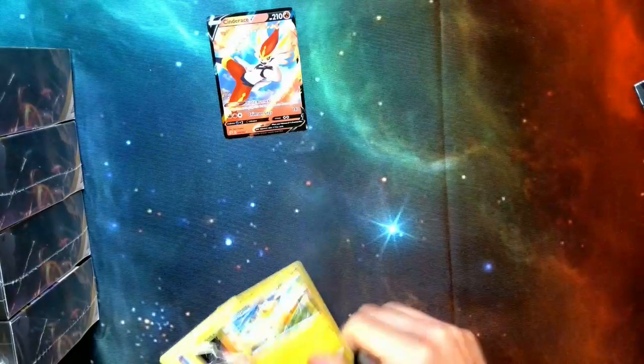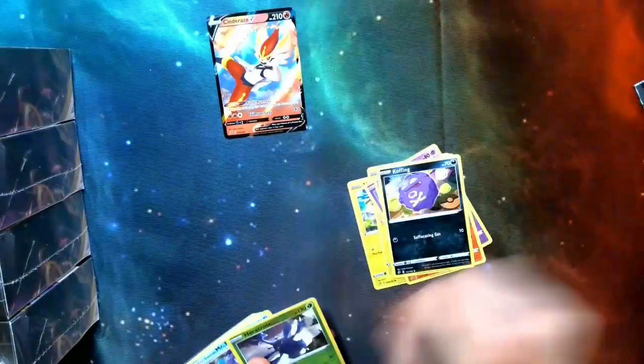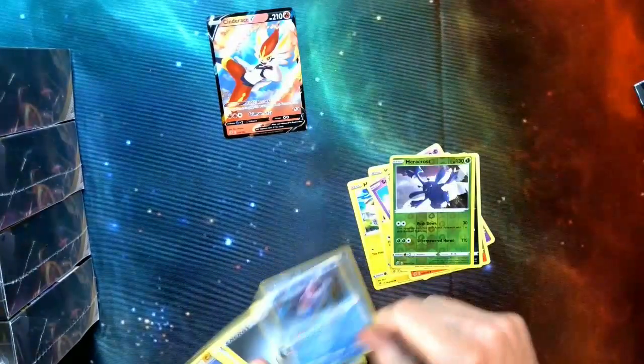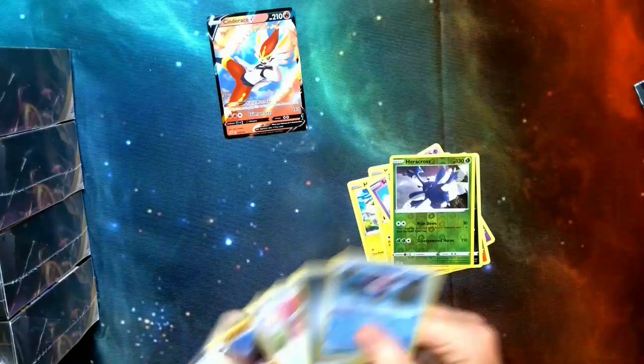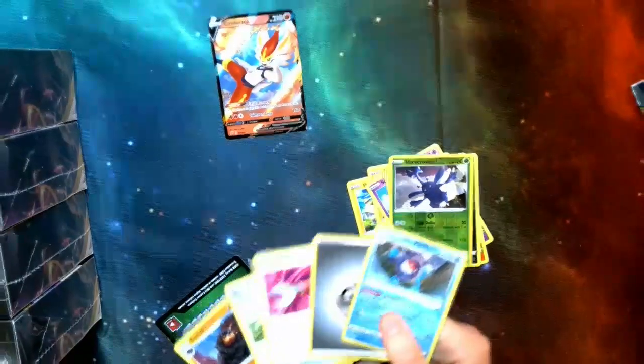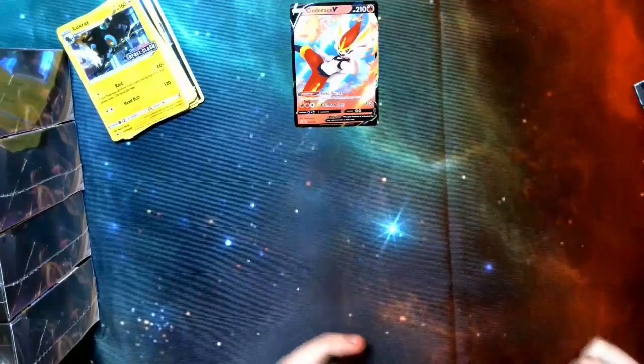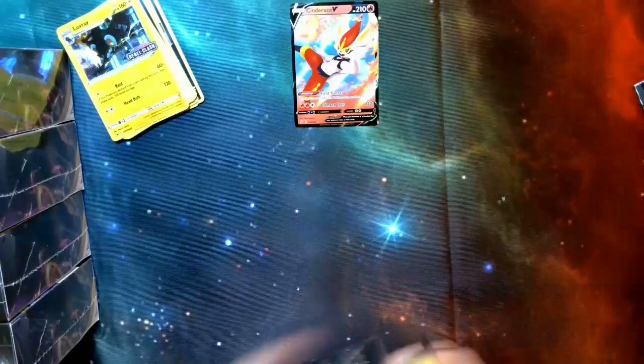Final pack for this kit. Got a Helioptile, Voltorb, Sandygast, Vulpix, Koffing, Heracross, Mr. Rhyme — pretty cool one. Coalossal and Tool Scrapper coming back — that's going to be nice. We had some pretty good luck with our first one. Let's see if that continues with the next.